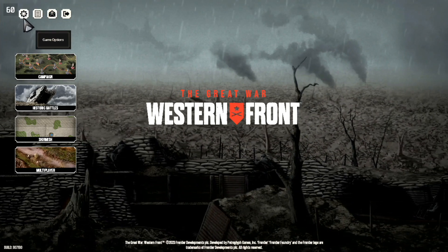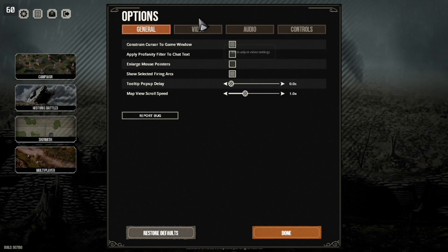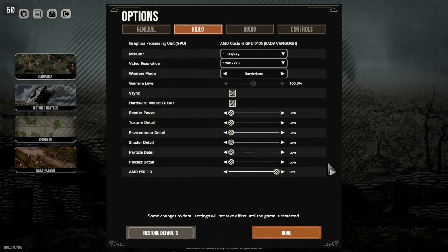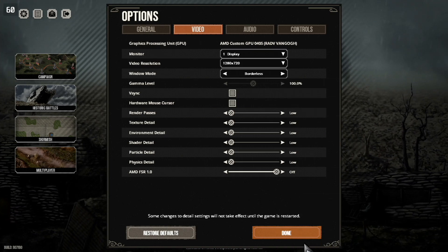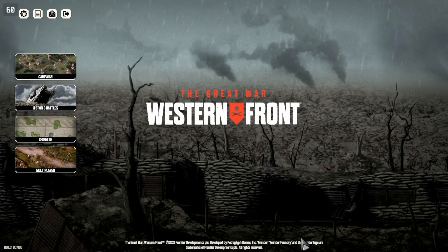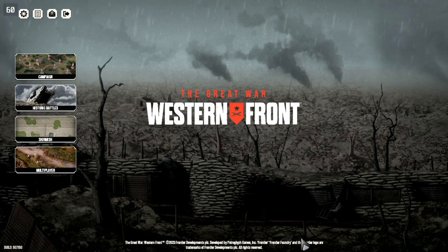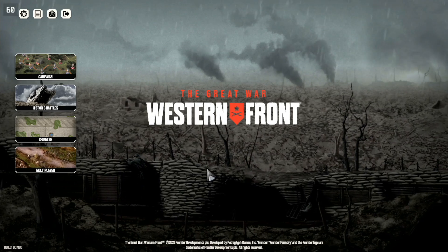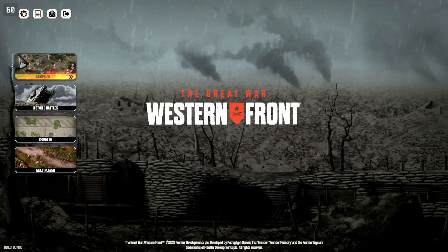But now let's move on to the settings that I will be using, and as you can see, these will be mostly low settings. Although it is worth noting that I have set the game to run in borderless windowed mode, because just like with Command & Conquer Remaster, you'll run into some control problems if you don't set that setting, at least on the Steam Deck anyway. But with that said, let's now jump in and have a look at some gameplay, shall we?